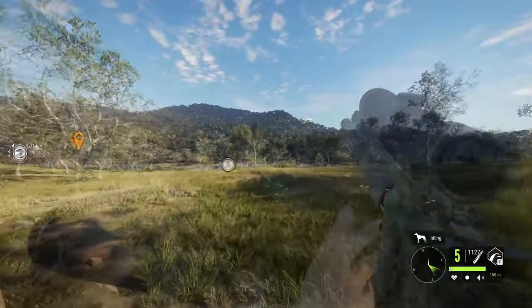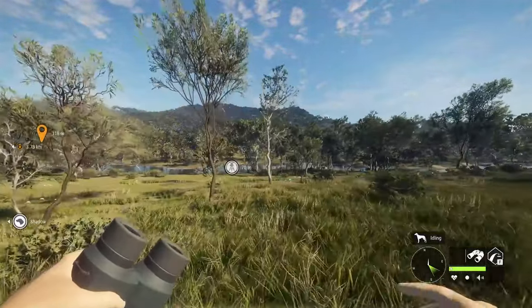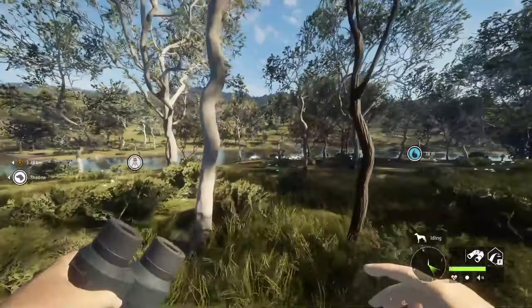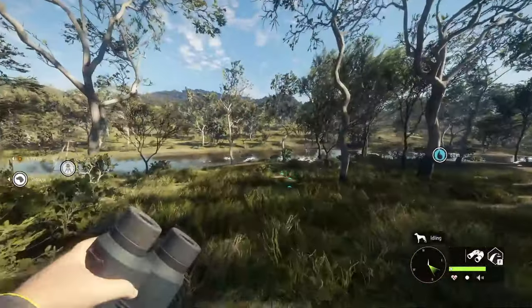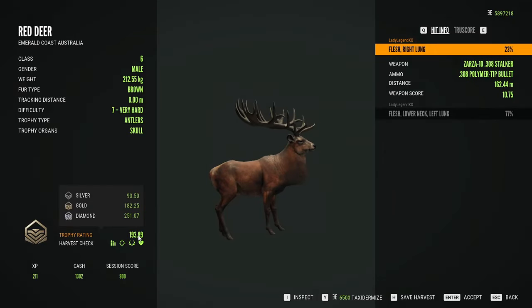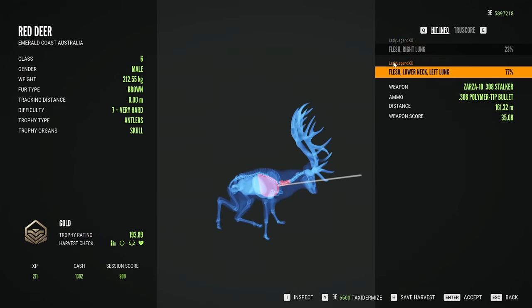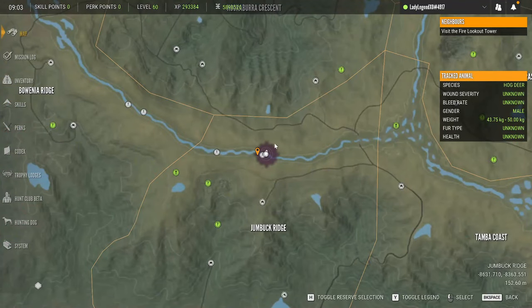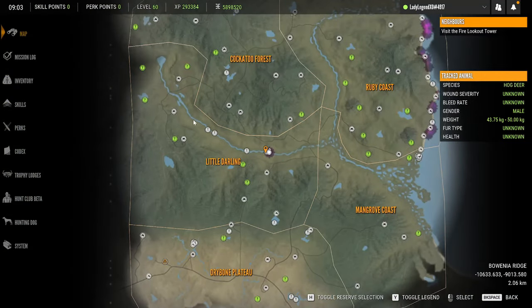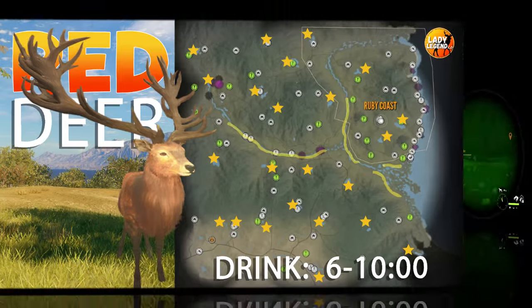The rares for red deer include piebald, which is considered to be rare, as well as albino and melanistic, both of which are considered to be very rare. The only fur type for a great one red deer is fabled spotted. Diamond for red deer is 251.07. When looking for red deer drink zones, check everywhere except on the east coast — they won't be in the bottom left-hand corner but they'll be everywhere else on the map.